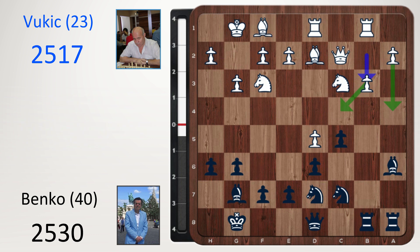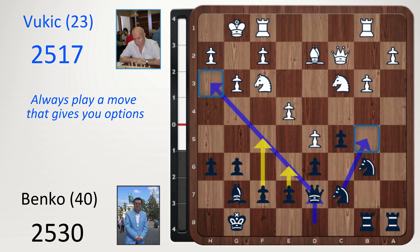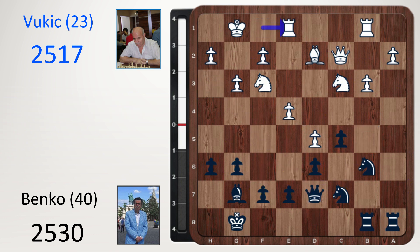B3, controlling c4, giving white the option of going a4. Knight b6 — white's furthest advanced pawn is d5, black targets this. E4, take, take, and queen d7. Always play a move that gives you options. I like queen d7 because you can go queen h3, you can play knight b5 trying to swap off your knight on c7, but also we see two pawn break options typical in the Benko Gambit: e6 and f5. Rook e1, king h7, king g2.